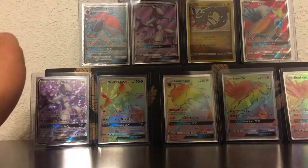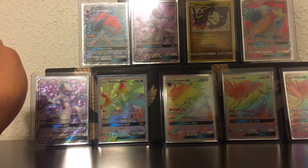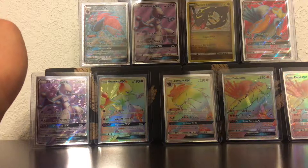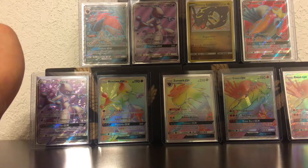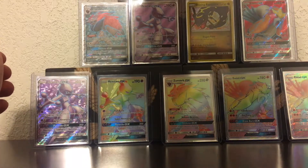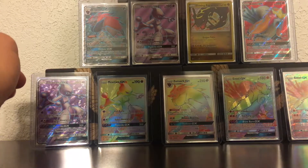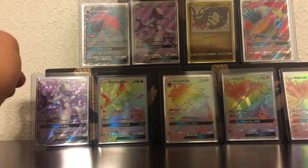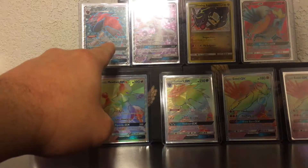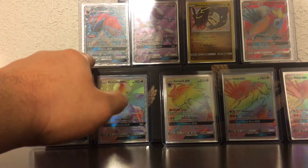Hey guys, JC Pokemon here again, continuing my quest for that rainbow rare Charizard — the hyper rare Charizard. All of these are my Shining Legends pulls. What pack number is this? I've pulled all of these except for this Zoroark right here — I got it off of a pen trade, if I'm correct.